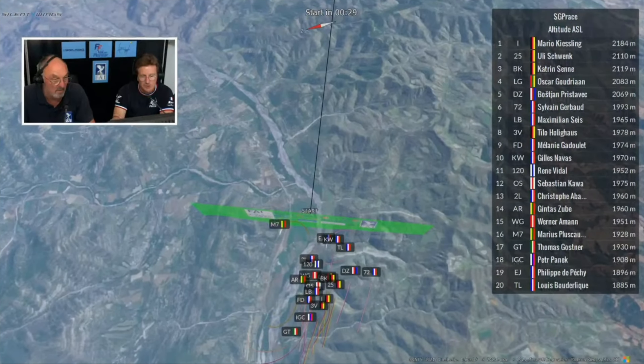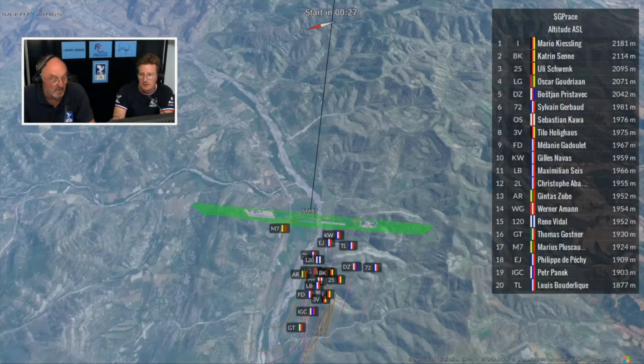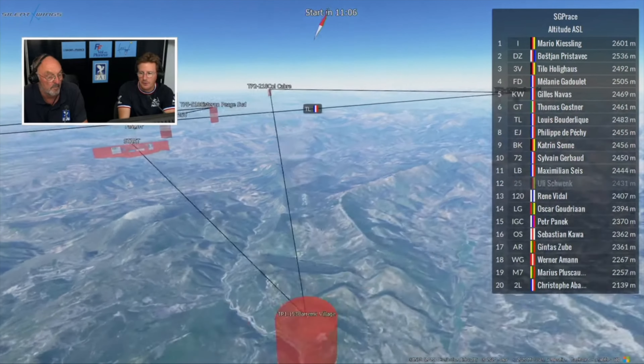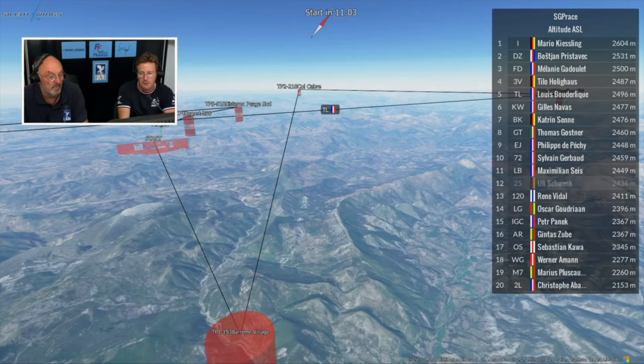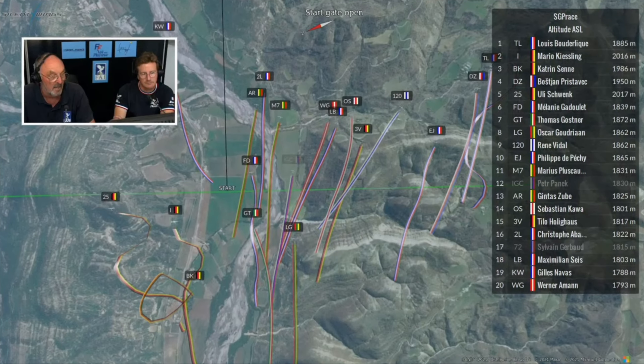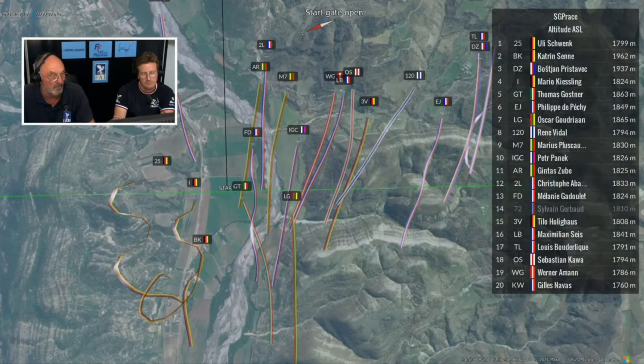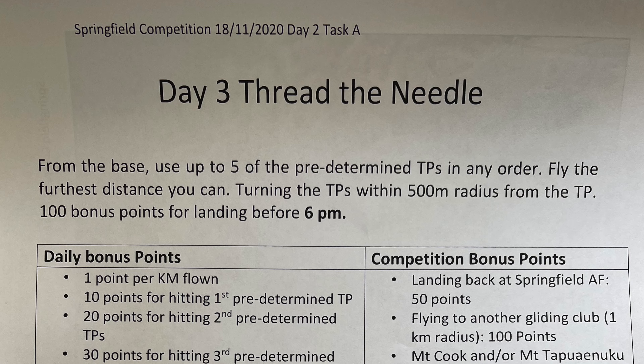A Grand Prix is a completely new, different beast that was created more recently. It has a proper start line — everyone crosses it at the same time. First one home wins ten points, including a bonus point. Second place gets eight points, third place seven points, and so forth. It's designed to really simplify gliding contests for both spectators and competitors.